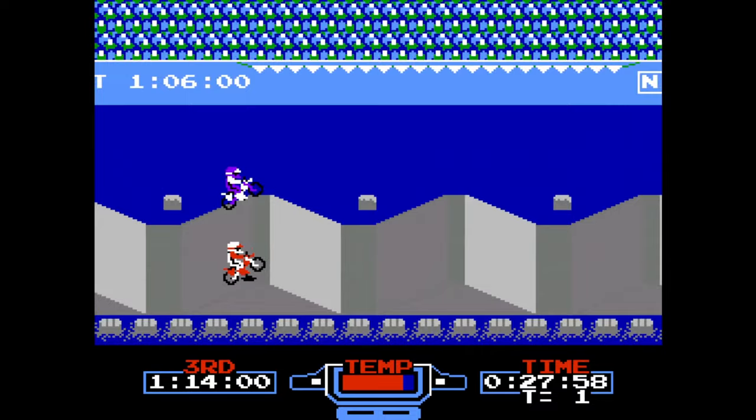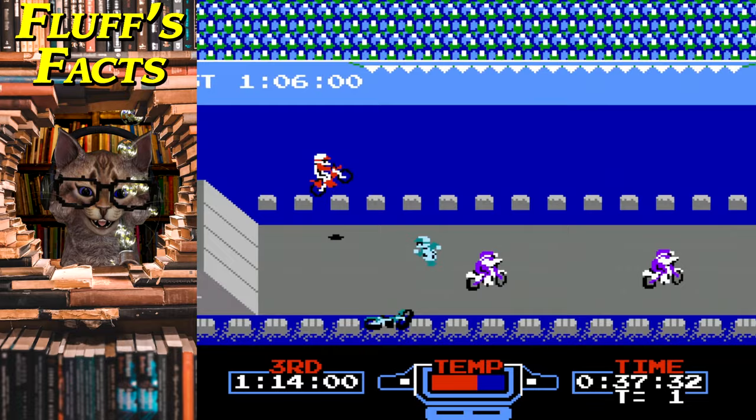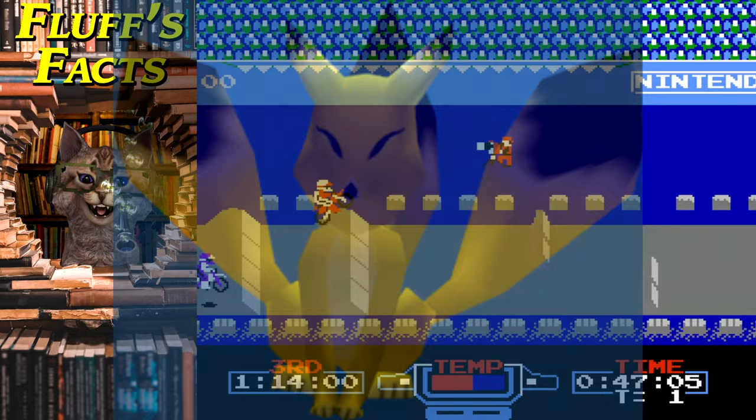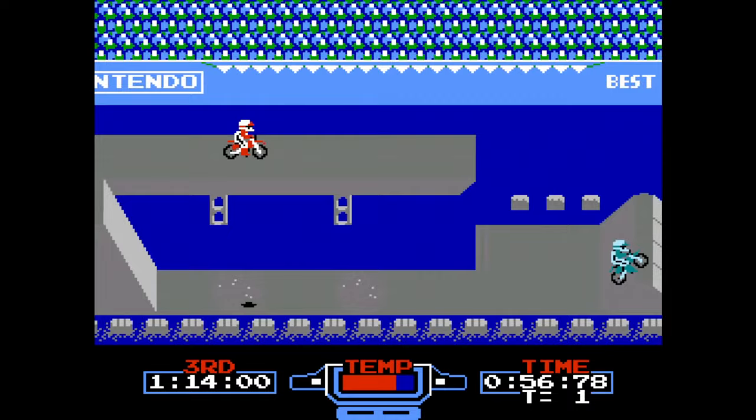I'm going to stay on the bottom because of the zip strip and get one last Fluff fact about Excitebike. There's a subtle reference to Excitebike when taking Keaton's quiz in The Legend of Zelda: Majora's Mask — whenever correctly answering one of his questions, the pause sound from Excitebike will play. Good call. Yeah, enjoying that game quite a bit — it's my first full playthrough.